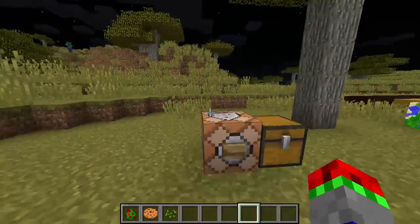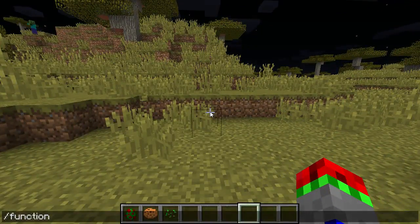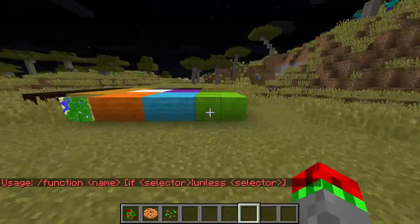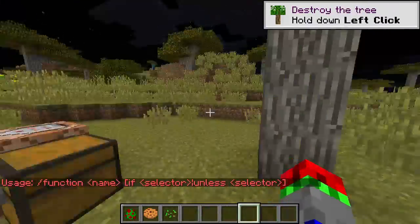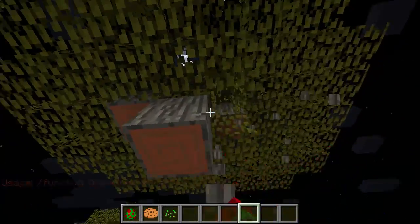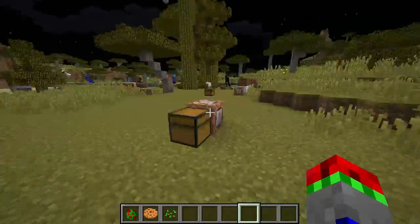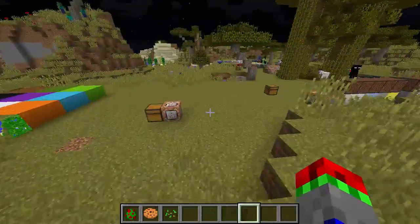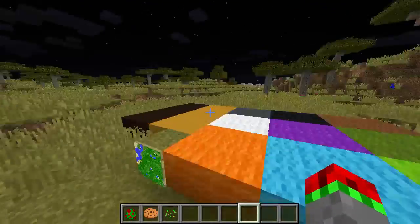It now rewards 1,000 XP instead of 100 XP, and also functions — slash function. They've added two new target selectors: 'if' and 'unless', which I don't really get how to use. Functions are very confusing. Also, instead of being in text files, they now need to be in .mcfunction files.